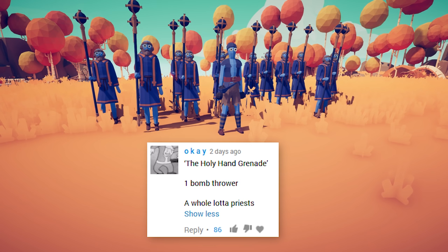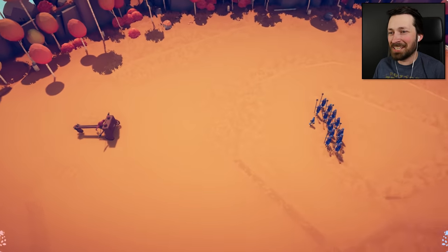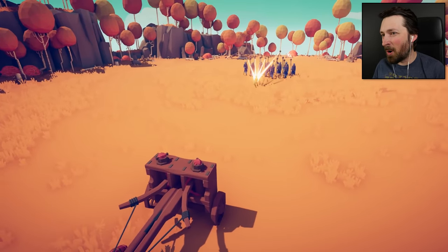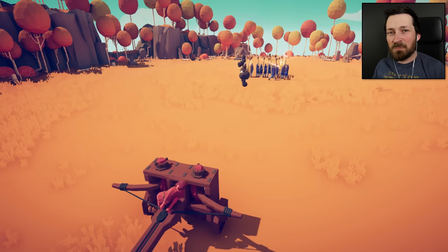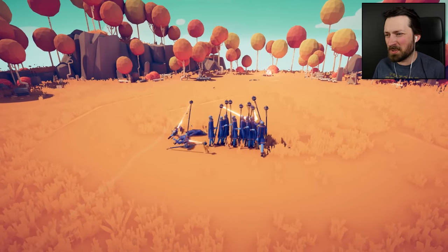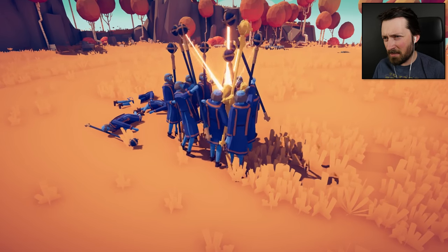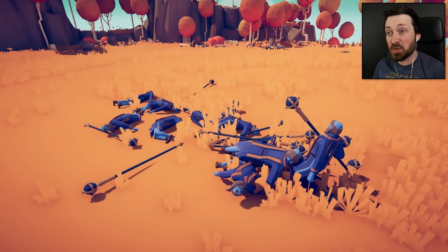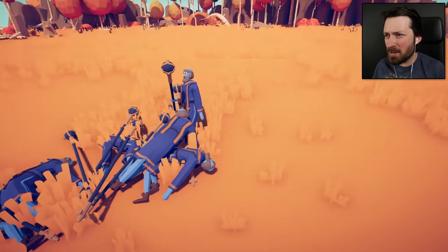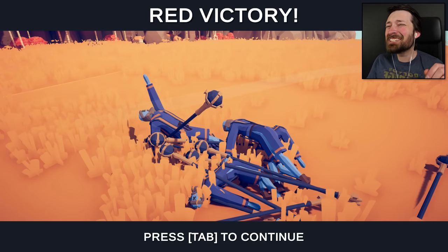Moving on to Comment Battles. Up first: the Holy Hand Grenade — one bomb thrower and a whole lot of priests. I couldn't resist, it's a great Monty Python reference, but I know it's not going to be a good fight. I'll just use one ballista for $900. The bomb thrower didn't quite get a throw off. The ballista's getting better at collaterals, getting four and five at a time. These guys aren't making it particularly difficult. That's a strike! Oh no, actually it's a spare — you gotta pick up the last pin. Did he just talk to me before dying? I mean, technically I am the god of TABS.